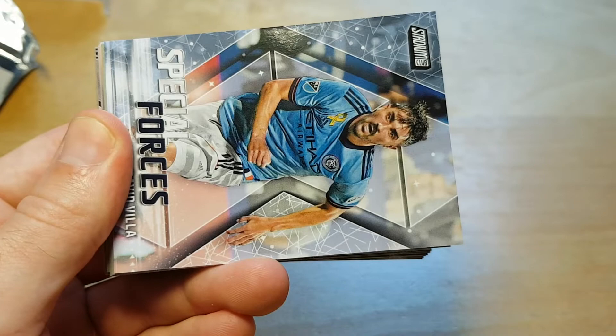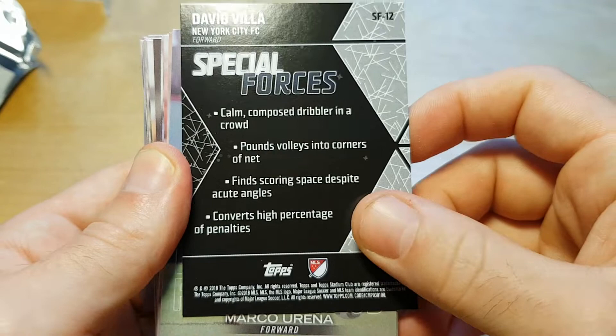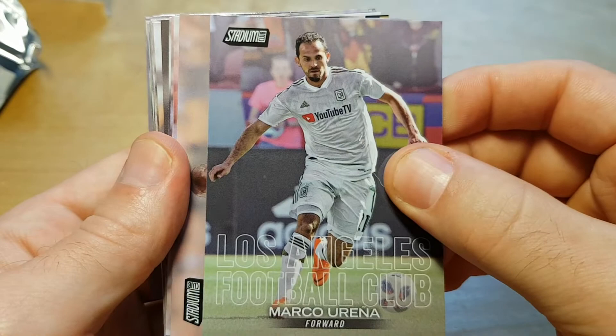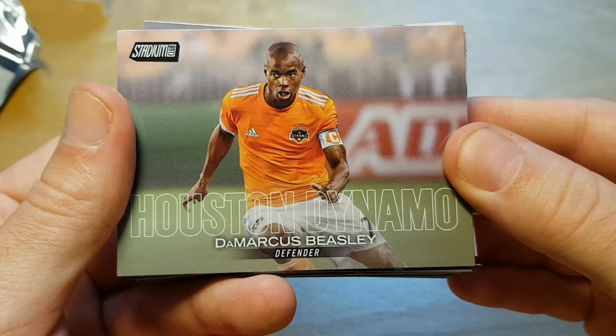And I think this is the first insert — Special Forces, David Villa of FC NYC. And "so calm, composed dribbler in a crowd, pounds Wallace into corners of net." I'm not sure who comes up with these cheesy set names. The design is actually super similar to last year, except that the team name is in a big transparent text here, and I'm not sure it's the best possible decision.